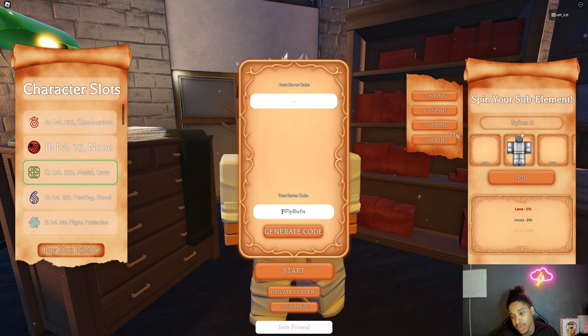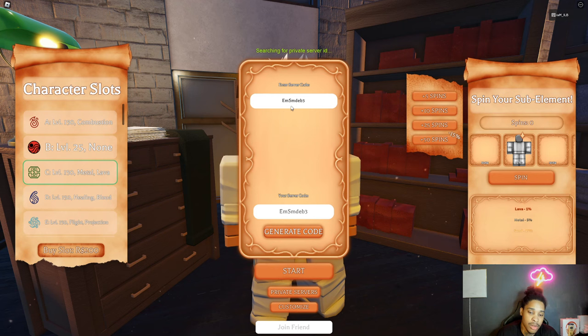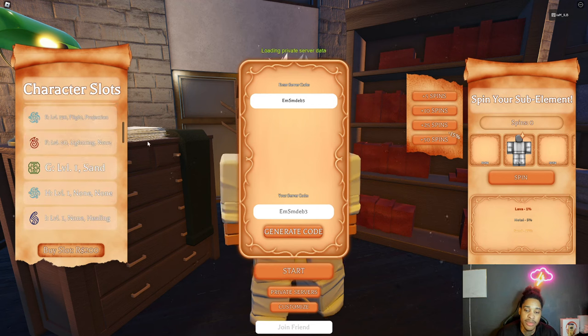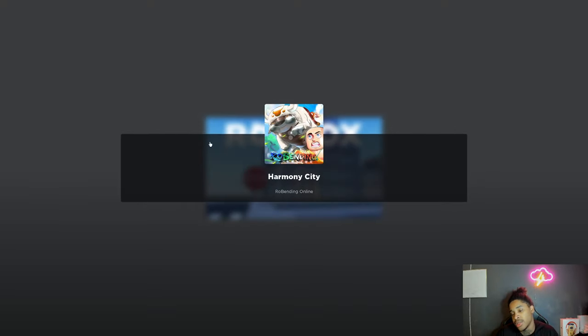If y'all want to see, I'll generate a code and make sure I join a server where I'm actually safe. We also have all the sub-abilities so we can check them all out and see if there's anything new about them.